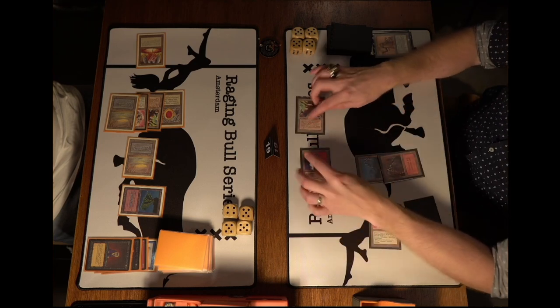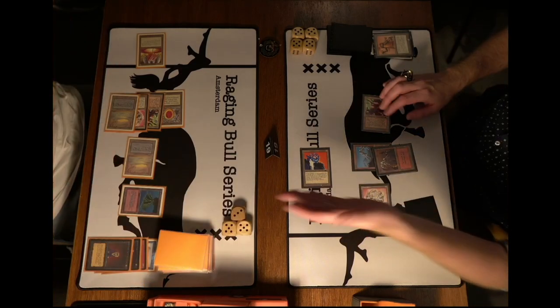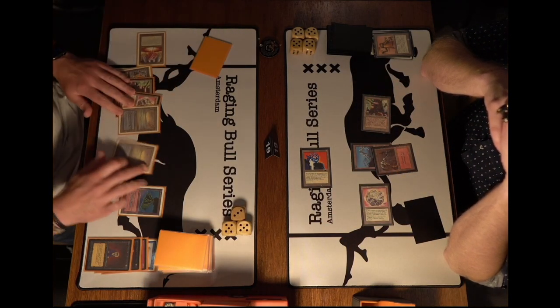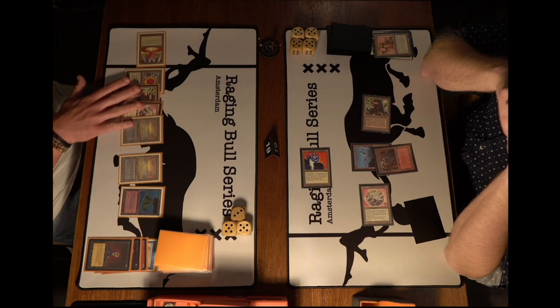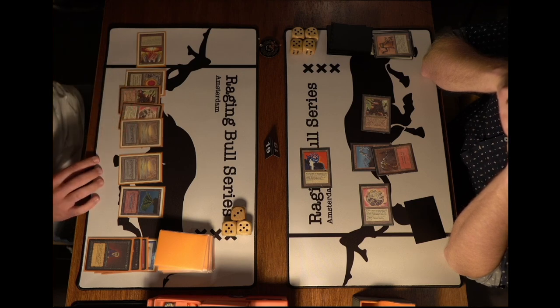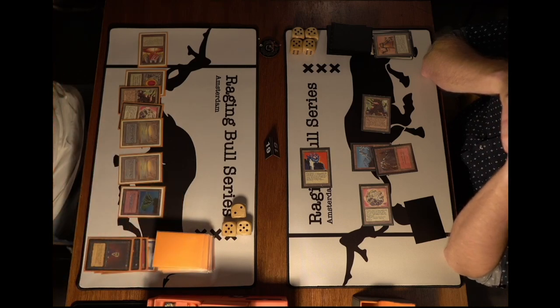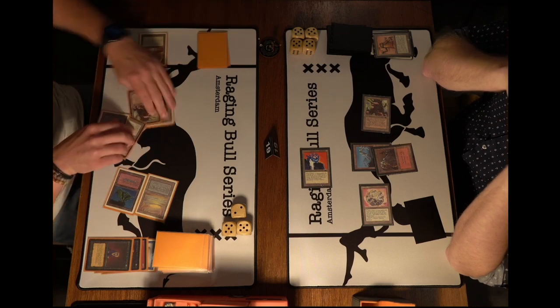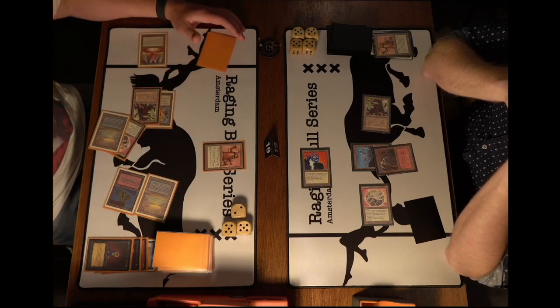Wouter attacks aggressively for six putting Hank on 13, passing with just one card after the brutal Mind Twist. There's a silver lining — at least Hank is on 12 already. If Wouter can draw into his direct damage who knows what will happen. Hank taps six — expecting a Trike. And yes, there's the Triskelion, a 4/4.